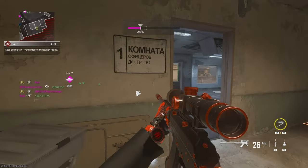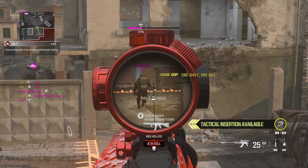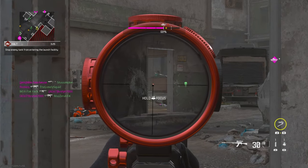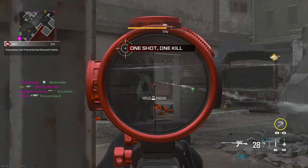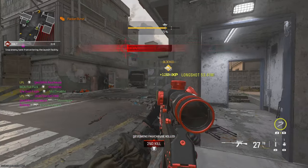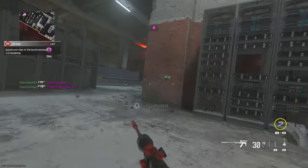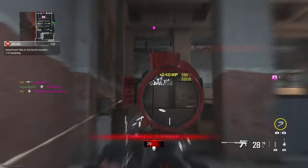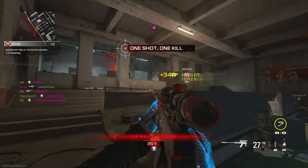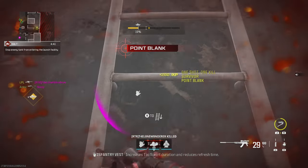The third challenge is to get three kills in one mag. First, make sure the mag size is big enough — you don't need the largest mag, just one where three kills can easily be achieved. This challenge is a little bugged, so make sure you reload after the third kill regardless of how much ammo is left. If you die on two kills, sometimes your first kill in the next life actually counts if you haven't reloaded. Also note that kills in hardcore sometimes don't count.